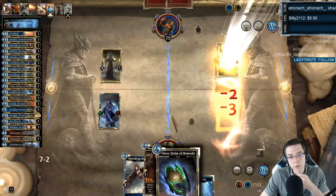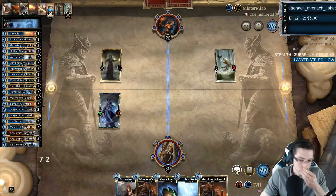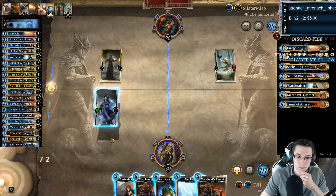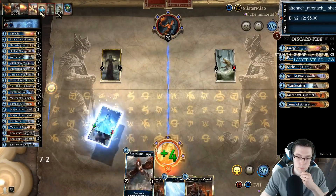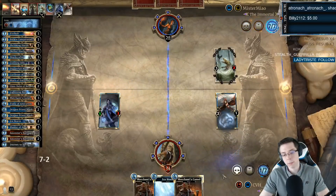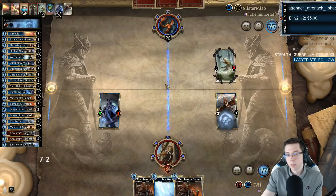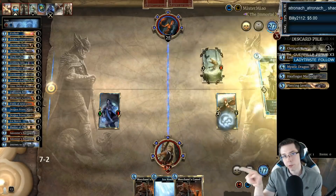Doesn't feel amazing, but it does leave a 5-3 on the board. Yeah, we're just outlasting him. Got Double Camel still next turn. This is the deck I hit Legend with this season — it went like 24 and 3. 23 and 4, actually. The other one.